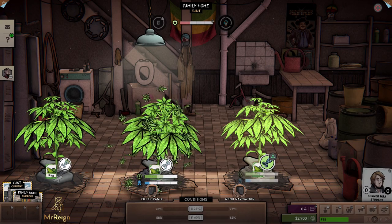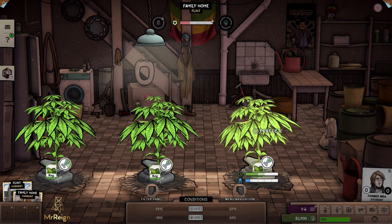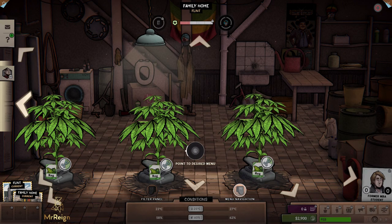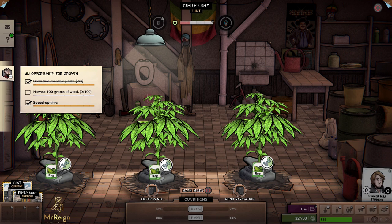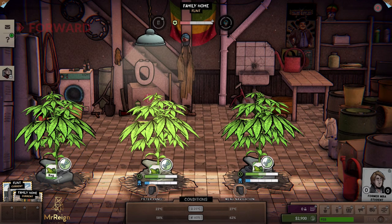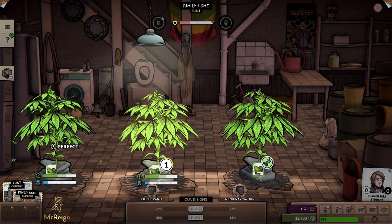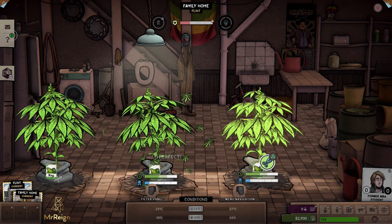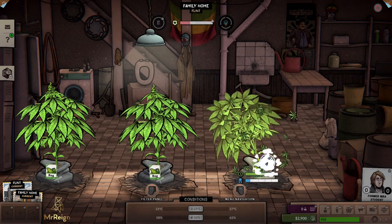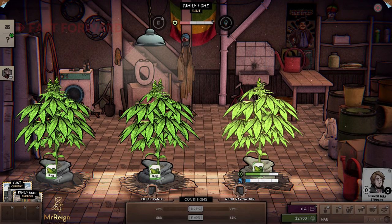I'm going to hold R2 on console and move to the left to see the objective: harvest 100 grams of sleep. Let's go do that. I'll fast forward a little bit — I'm a lot more wary now because fast forwarding messed me up last time. All we can do is trim and get the plants to the highest quality possible. Let's fast forward again — they've been trimmed and watered as much as they can be.